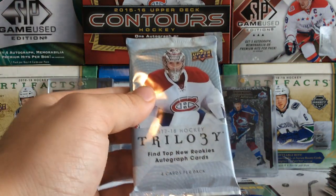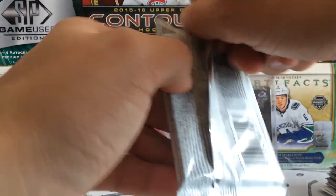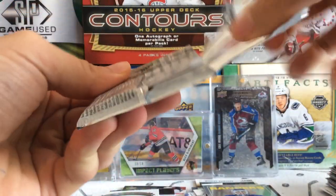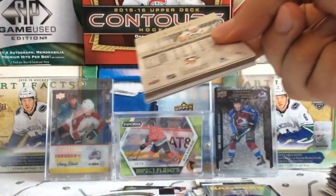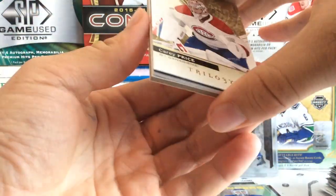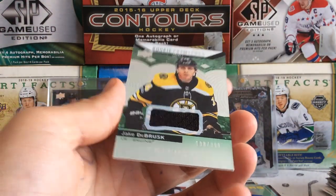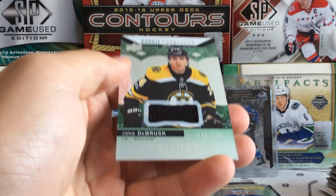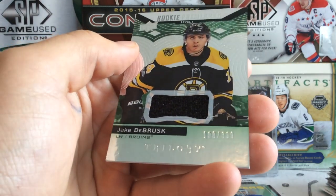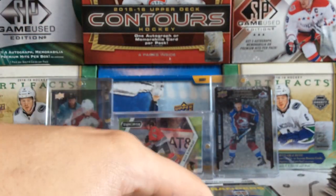And our final pack of the day, we got Trilogy 17-18. It looks like we do have a jersey card — we got Malkin, Carey Price, and a Jake DeBrusk jersey card. A solid jersey rookie numbered to 399 of Jake DeBrusk. If you guys think he should go up in the background, comment below.